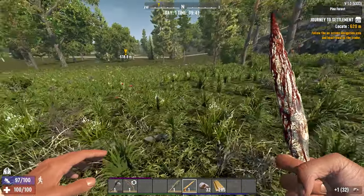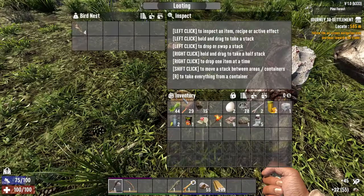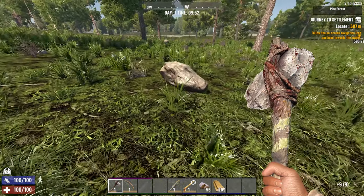We're looking for more cotton — we only have six — more rocks, and we're always looking for nests. Nests can give you feathers and eggs. You can eat the eggs raw; they don't give you much food but they do give you food and a tiny bit of health back, with no chance of getting sick from them — five food and two health.